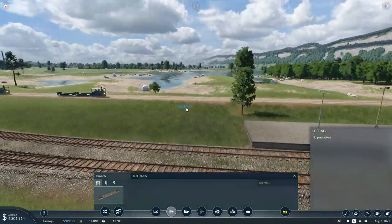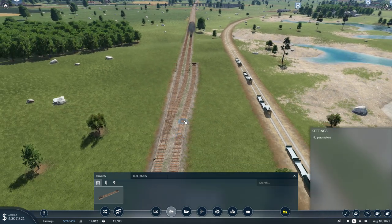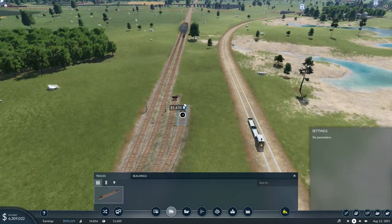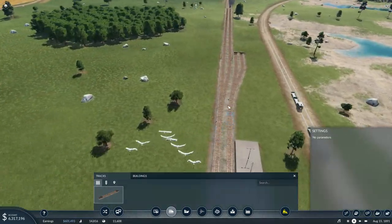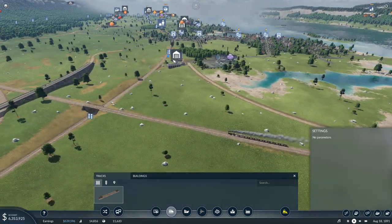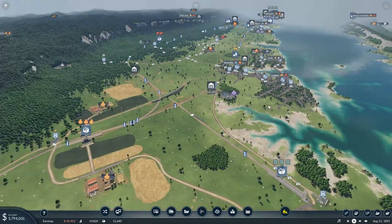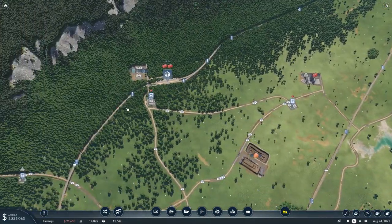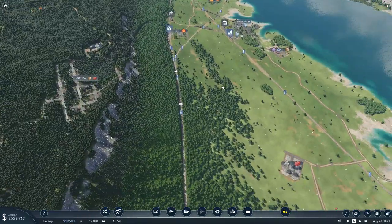And it can split off to double track, like that, if needed. Or I could blend it straight into there, make that a diamond, and then continue to use this track — because we've got to get this plastic, once it starts coming back, over to there. I think the traffic on this particular line is probably already heavy enough.